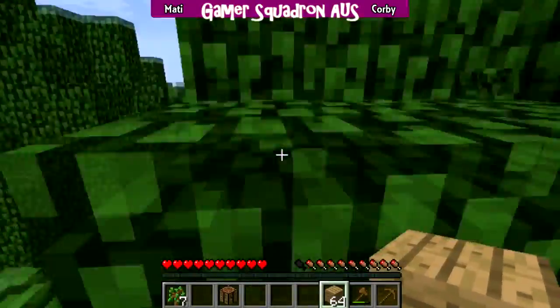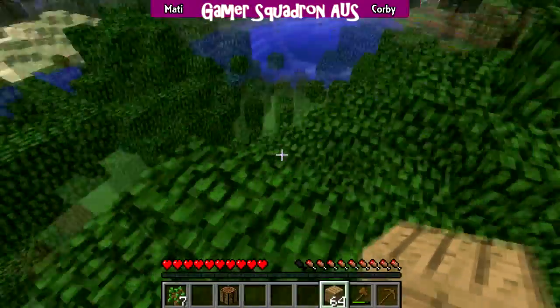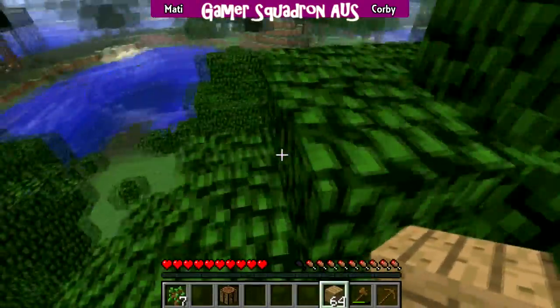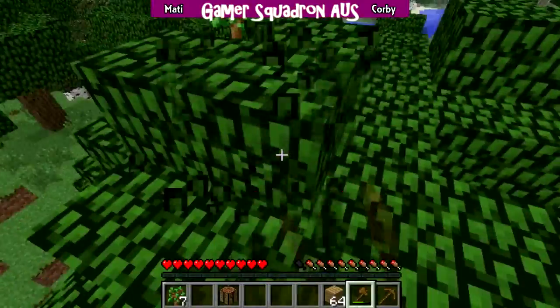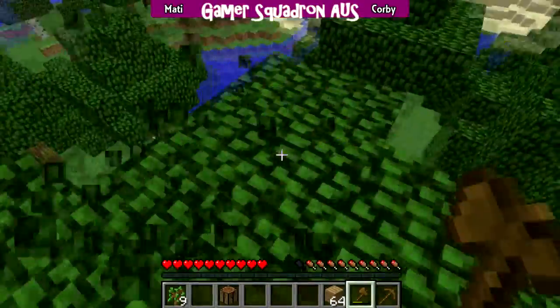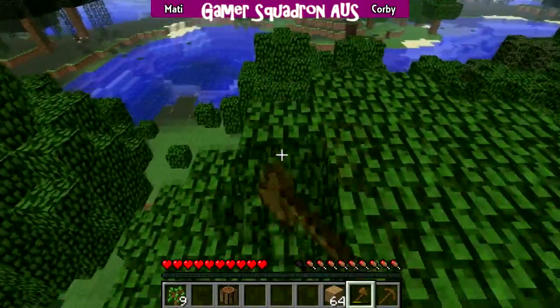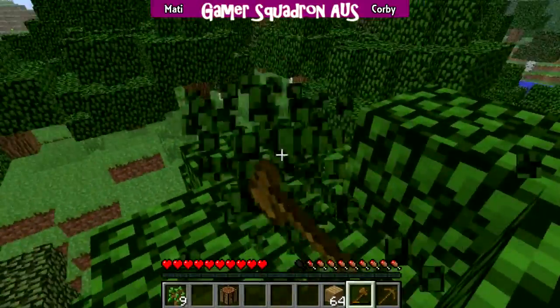I like putting trees on jungle biomes, but I don't think there's a little ground. Well, it's good enough up here. A little tree. Can you use an axe to — oh yes, you can use an axe to chop these faster. Cool. It's going to be a very lopsided house. Hello. As long as it's relatively safe.